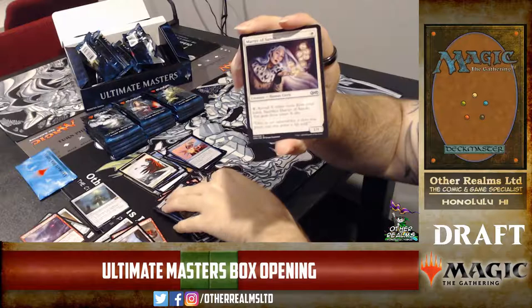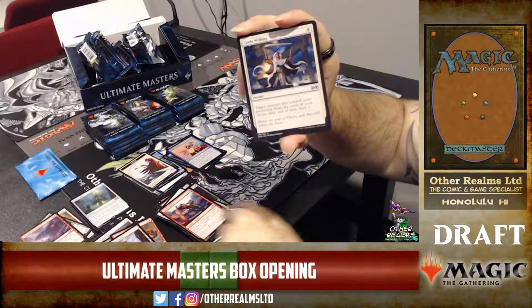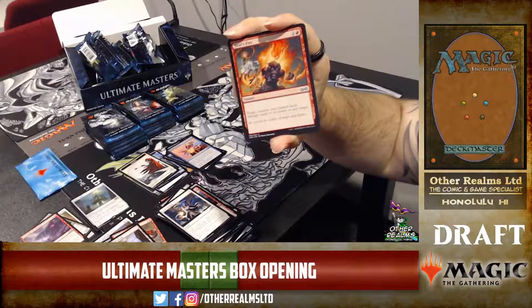Staunch-Hearted Warrior — four mana 2/2, heroic gains two +1/+1 counters. Martyr of Sands — a really good card: reveal any number of white cards and gain double that much life. Arena Athlete — for the red-white heroic deck: target creature an opponent controls can't block this turn. God's Willing — sweet white heroic card: target creature you control gains protection from the color of your choice and you get to scry one, for one mana.